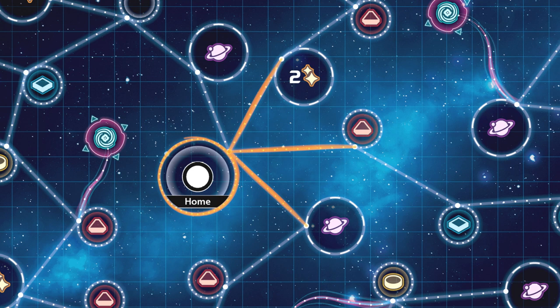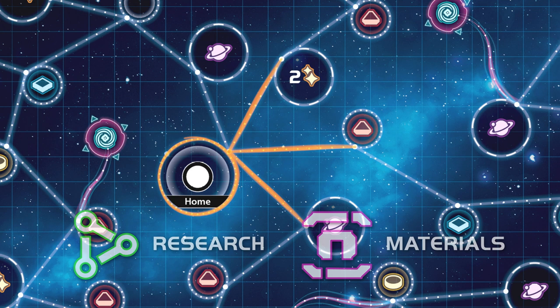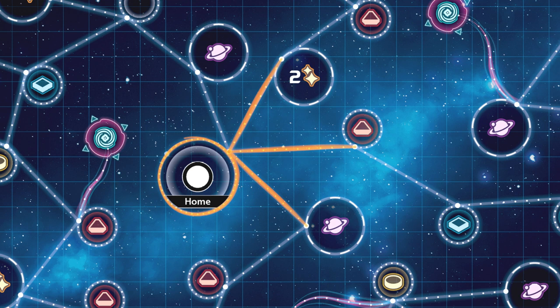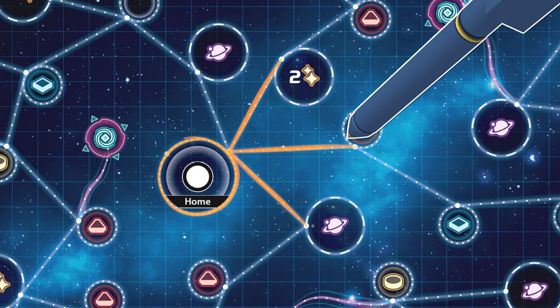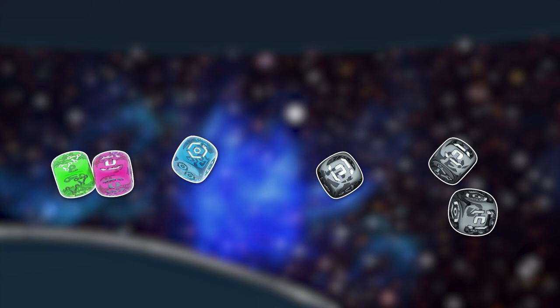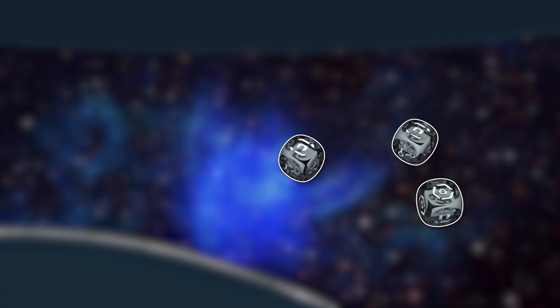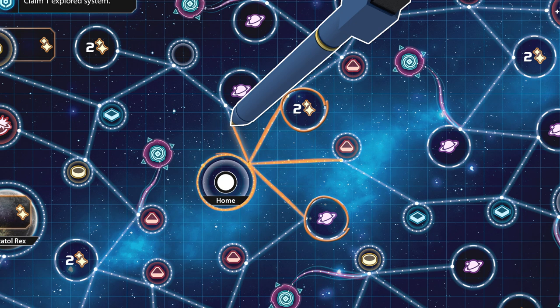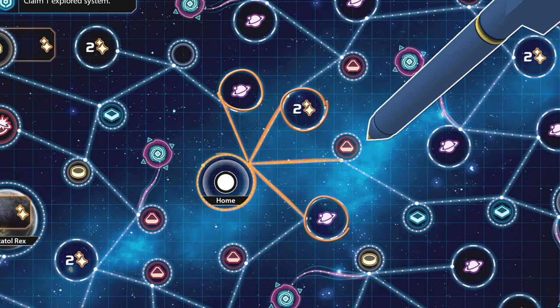There are two types of actions you can take on the navigation sheet: you can explore and claim systems. Exploration is achieved with research and material resources, represented by drawing a line to the new system you are exploring. Systems are claimed with influence resources, represented by circling the system. The player spends their two influence resources from Fledgling Empire to claim two of the three explored systems on their sheet: the planet system and the victory point system. When all players are ready, the speaker rolls the dice. This player hasn't unlocked access to any focus dice, so they only have the resources showing on the black dice: two material resources and one influence. The player uses one material and one influence to explore the nearest planet and claim it. With one material left to spend, the player explores past the triangle commodity, arriving at the diamond commodity, and claiming neither.